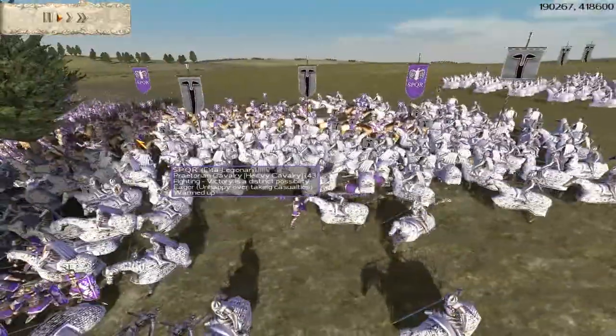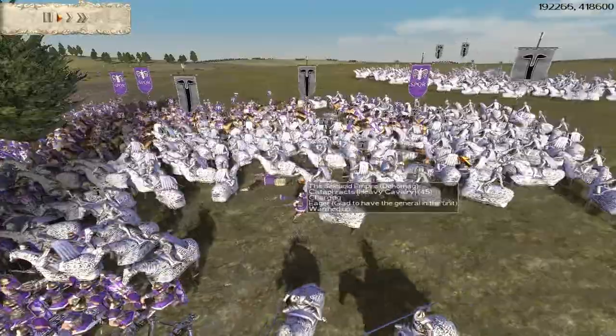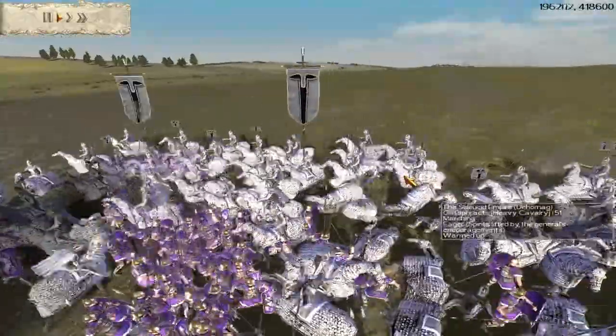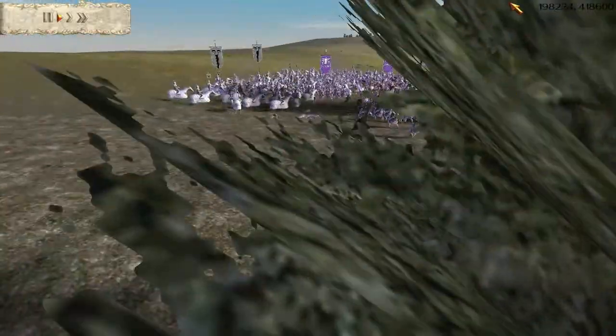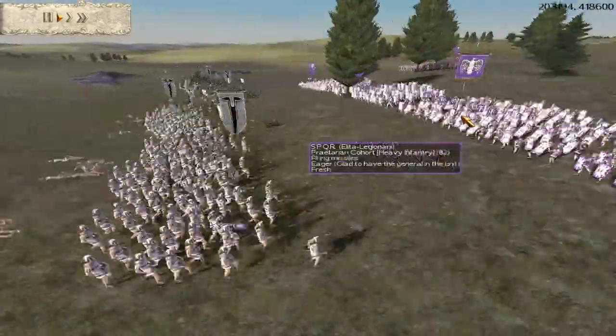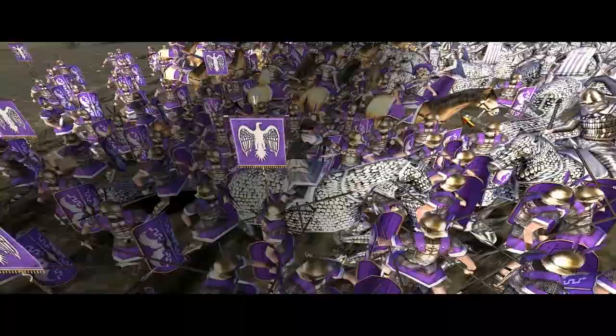This is a testament to Cataphracts' power though. Even with all these Triarii in their face, they are still holding out and doing a lot of damage. But here I'm going to intercept them with these Triarii, and I've got more Triarii coming in. Here he brings in his Silver Shields, but they're going to receive a crap load of Peeler in their face.